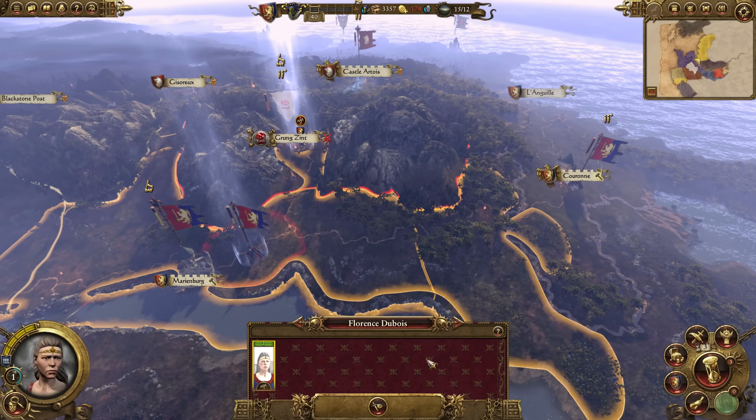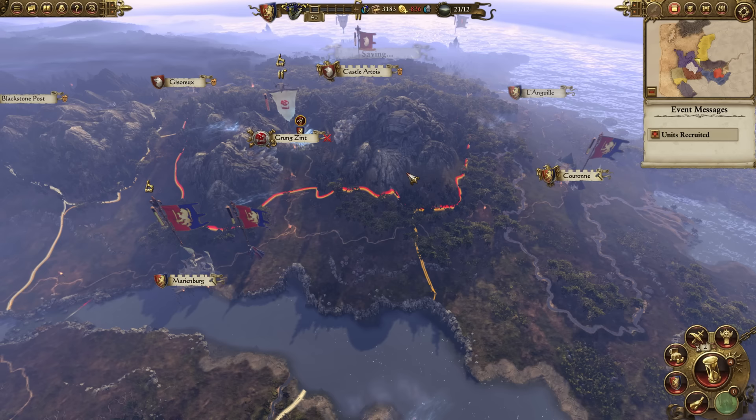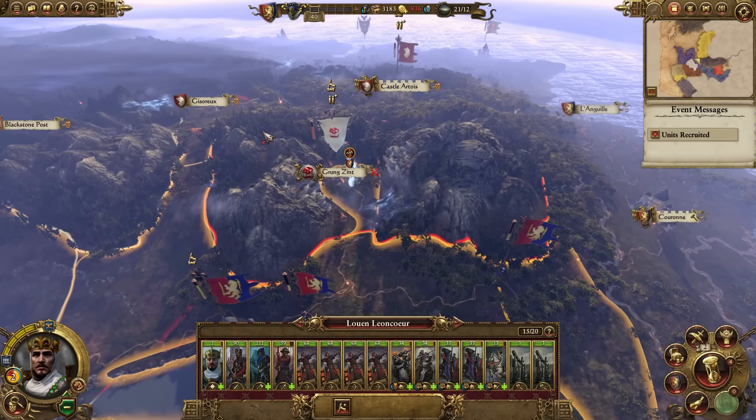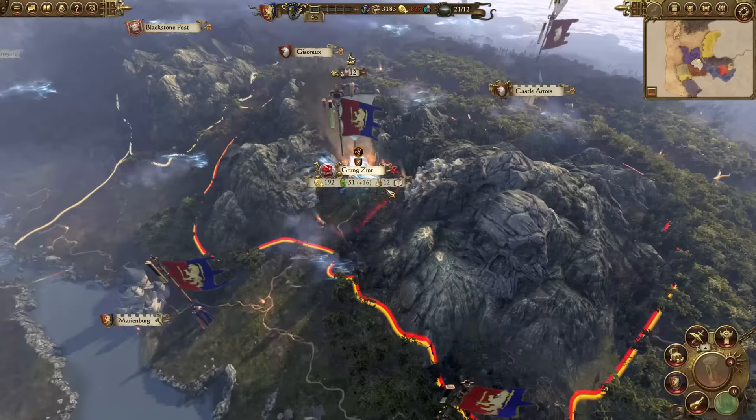With the priestess, since she failed the first time at assassinating, the chances of trying again are extremely low — it's either the first time it works or it doesn't. At this point I just need her to get some levels and maybe use her in battle. The reasoning I'm sending my king to siege that city is to stop the Greenskins from actually building up their troops.